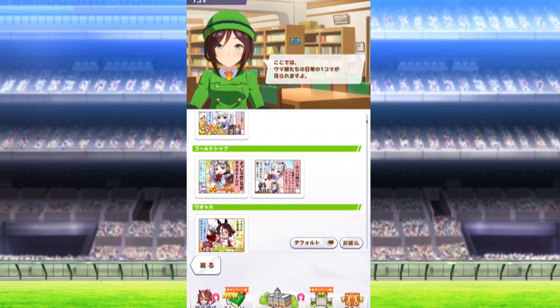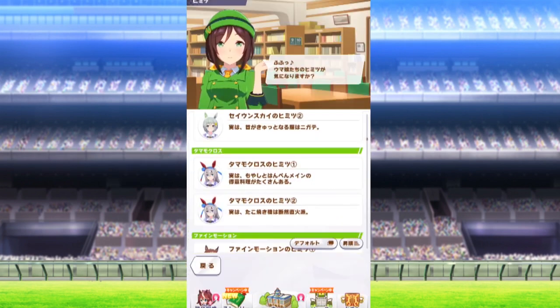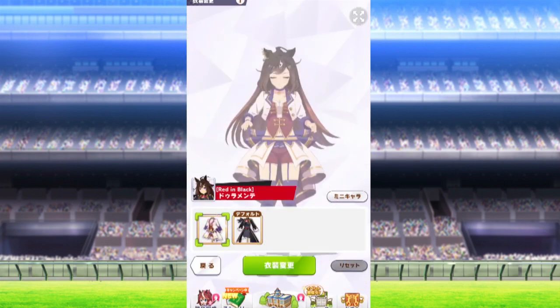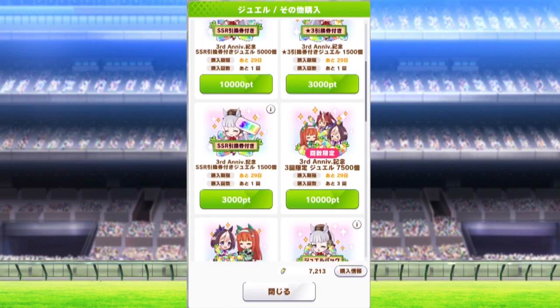One Coma shows you the manga panels that you've probably seen when loading the game for literally anything. Secrets is more like a fun facts menu, really. The costume menu lets you change costumes if you have any three-stars and you want to see them in the standard training outfit like some sort of crazy person. The carrot menu lets you buy jewels for real dollars or whatever points are.